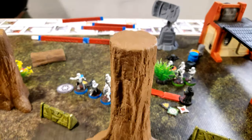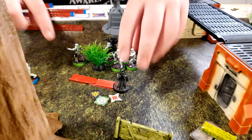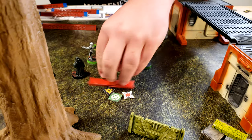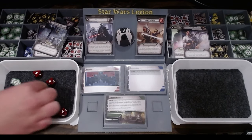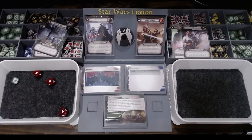Palpatine will roll suppression — nope, doesn't really matter. He's going to move over to here, and then he's going to pull the strings so Vader can swing. He'll spend a surge. Five — dodge two. Three.